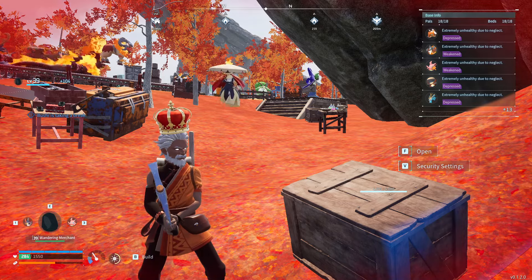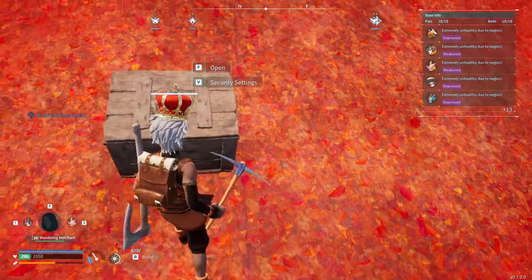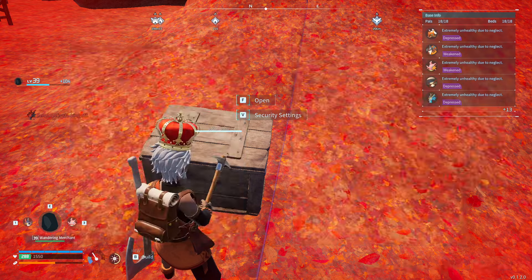I'm going to quickly explain how to do the Pal World duplication glitch. Go ahead to any base, go right along the ledge, and set yourself up a chest. This chest will hold any supplies where we're doing the duplication.